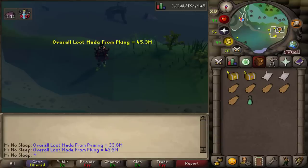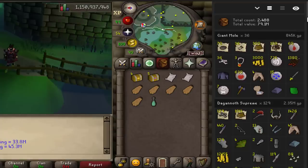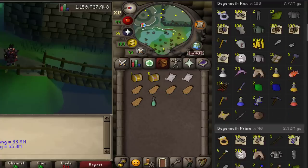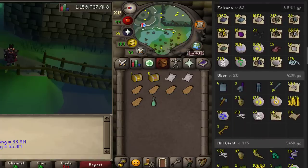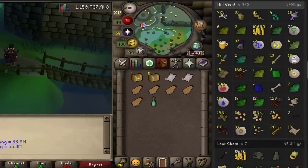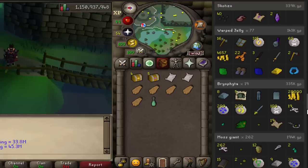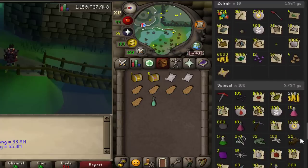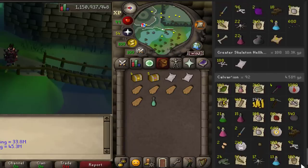Overall loot from PvMing: 33.8 mil. Overall loot from anti-pking: 45.3 mil. Overall profit: 79.1 million. Breaking it down on the RuneLite loot tracker: about 12 mil from Dagannoth Kings, 4 mil from Zalcano, 500k from 20 Obor kills, 45.3 mil from all loot chests - that 30 mil PK accounting for almost half. 400k from Scurrius, 300k from Bryophyta, 1.5 mil from Zulrah, 6 mil from 100 Spindle kills, 3 mil from 96 Rto, 4.5 mil from 92 Calvarion. Also received two champion scrolls within 10 minutes.